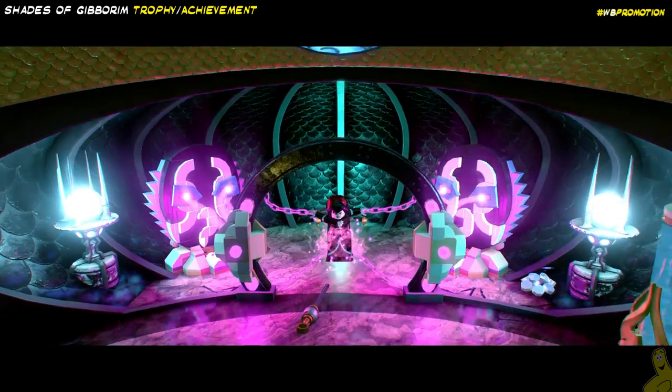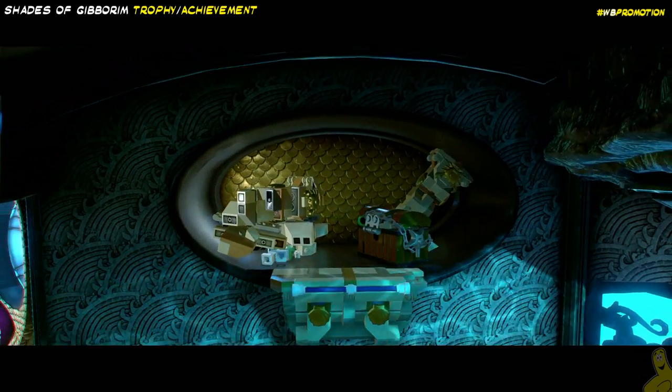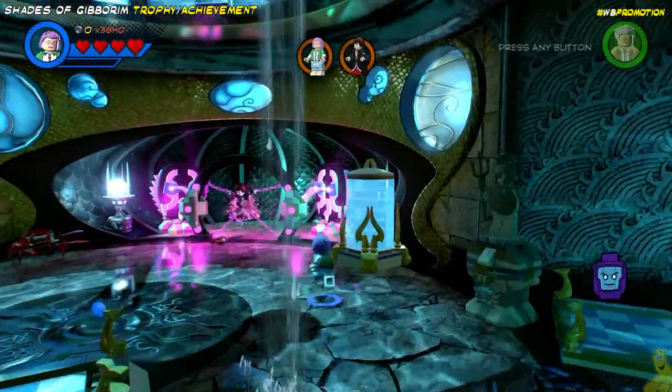Once you do, cue up the Great Escape level and we're going to find ourselves inside. We've got to do a couple of the story-based elements before we can actually take off the glasses — we've got to build them up first.